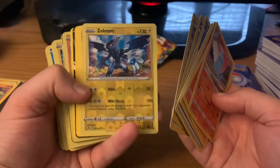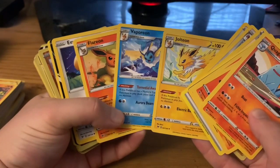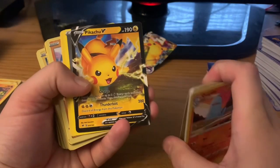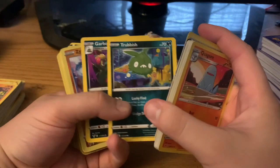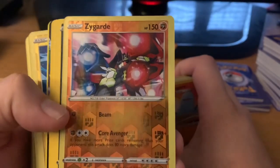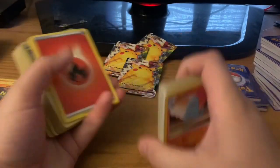Hello, hello, hello! We got the three starters of the Eevees from Gen 1. We have a regular Eevee. And we have a different Pikachu here. I'm liking this. Well, hello there. That's not bad. This is not a bad pull so far, guys. And we got another VMAX - that makes three of them.